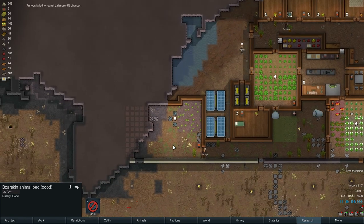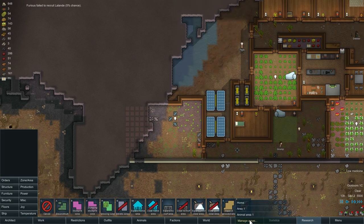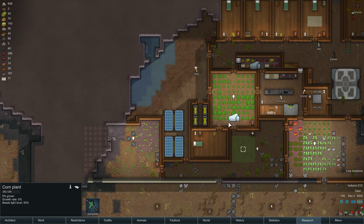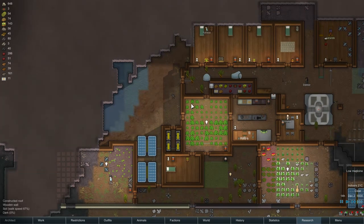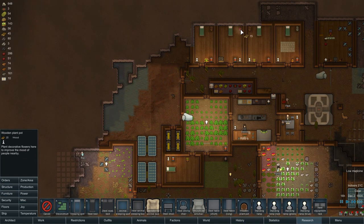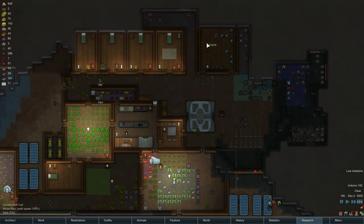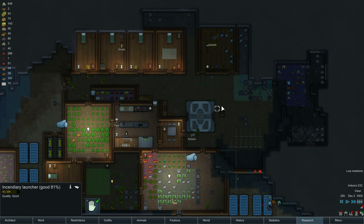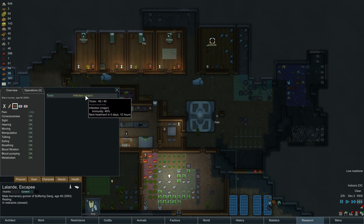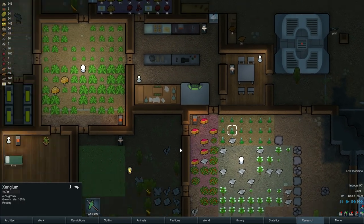I'm going to uninstall this and then reinstall it over here — this is going to be the animal area. Expand allowable area, animal area. I'm going to include all of this. This is where they sleep, where they hang out. I never put a pot in there — put a potted plant right there. Looks like we're finally getting some cloth. As soon as this guy vacates here, we can actually use this as a rec room, like it's supposed to be. We are almost completely out of medicine too — which is not good. Not good at all.